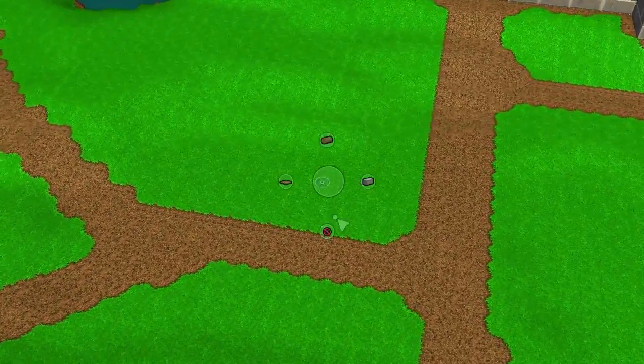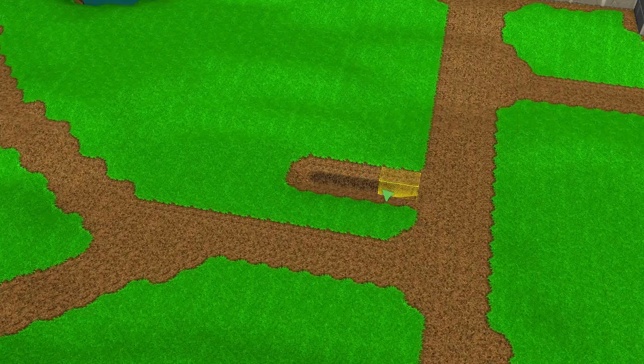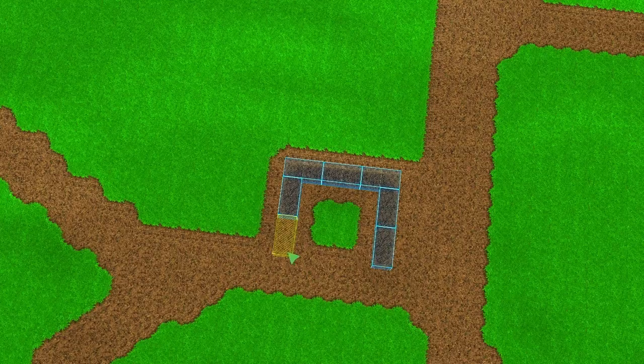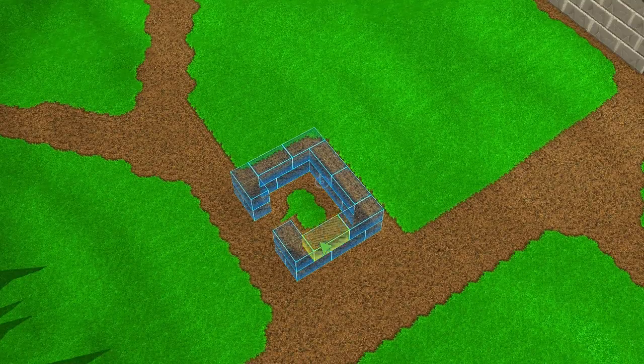Hi guys! For those of you who haven't seen the January video, I've prepared a small construction demo. Let's say I want to build myself a small outpost here outside the castle. I start by placing a couple of phantom blocks, which are not actual blocks — they're just there as markers to tell me where my construction will be once it starts constructing. There's a variety of blocks I can place and I can also correct mistakes if I misplaced a block.